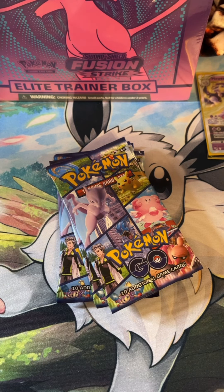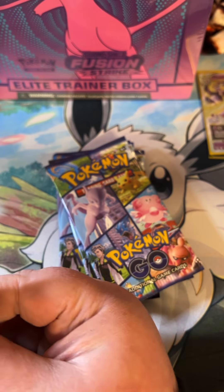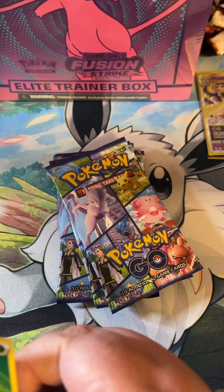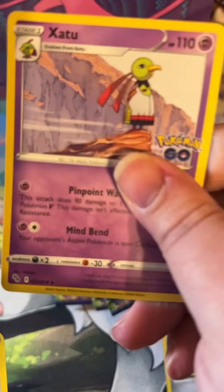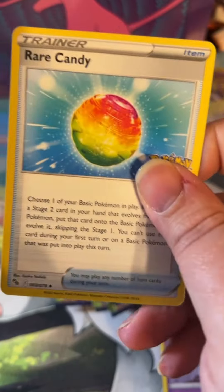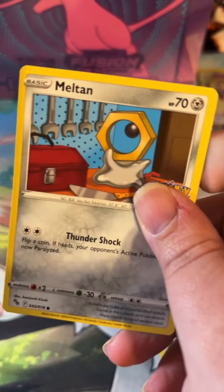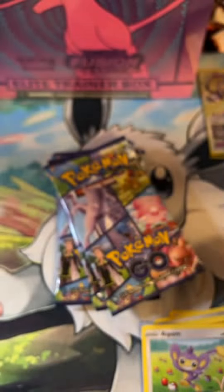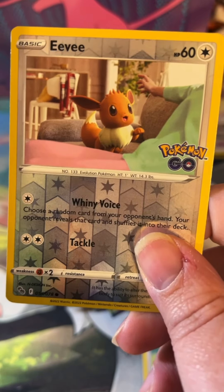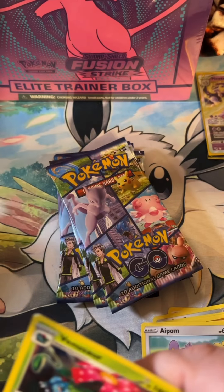There's the code card. We've got an energy, Steelix, Xatu, Rare Candy, Onix, Aipom, Meltan, Magikarp, a reverse holo Eevee, and a Venusaur holo. Go ahead and sleeve him up.